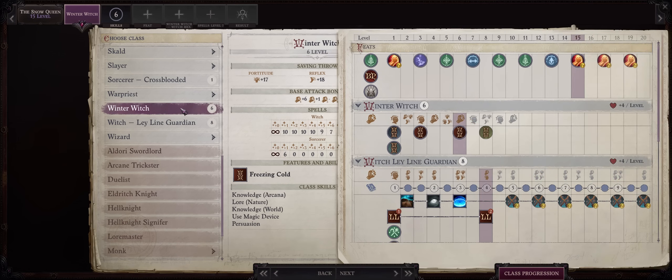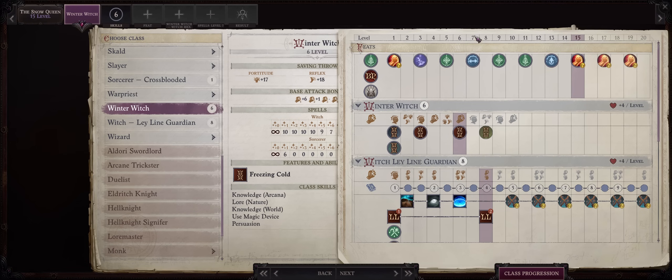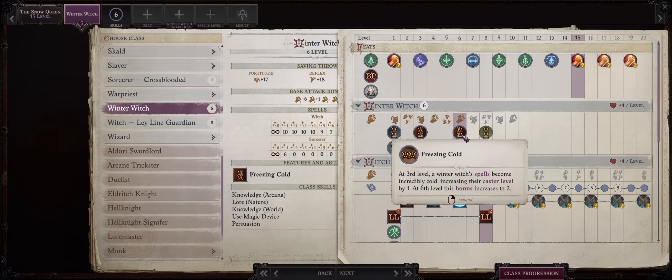Now level 6 will be our last level of Winter Witch. Remember, as I said at the beginning, you really do not want to advance to 8 because Unearthly Cold will nerf your damage. As far as 7, it doesn't matter, because both Freezing Cold and Cold Specialization will be close to maximum power at 6.